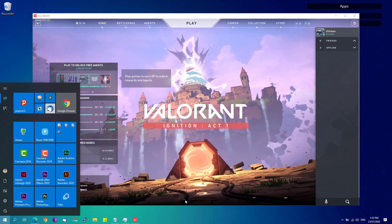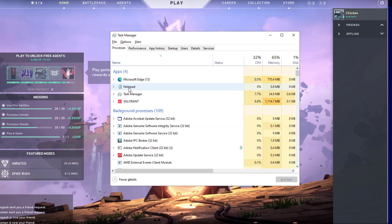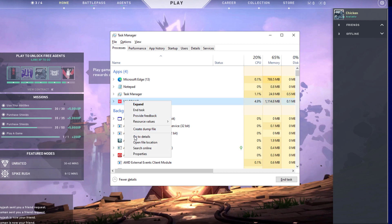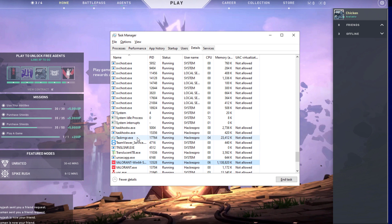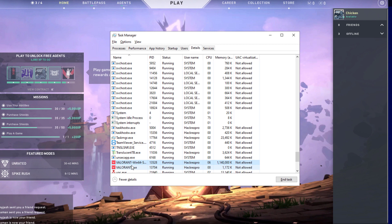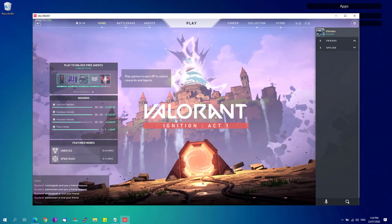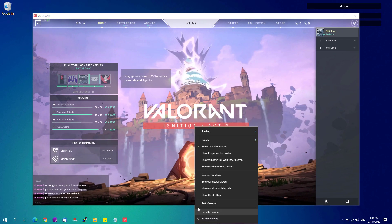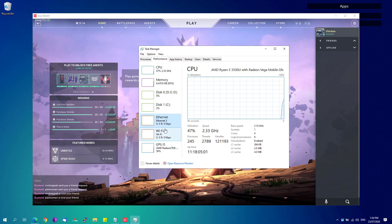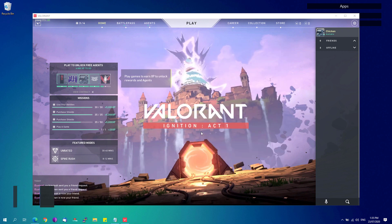If that still doesn't fix the problem, open Task Manager from the taskbar. Under the 'Processes' tab, find Valorant, right-click it, and select 'Go to details.' You'll see two Valorant processes — right-click 'VALORANT-Win64-Shipping' and set the priority to High, then do the same for 'valorant.exe.' This will prioritize Valorant's network, CPU, and memory usage over other processes.